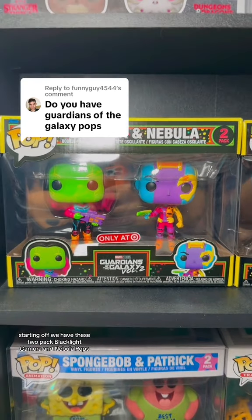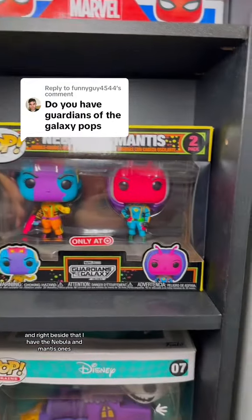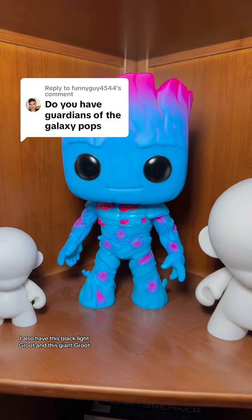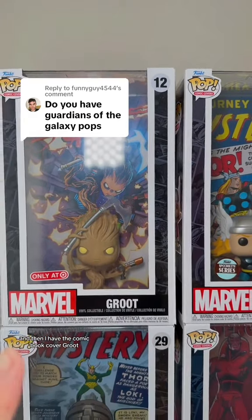Starting it off we have this two-pack Blacklight Gamora and Nebula pops, and right beside that I have the Nebula and Mantis ones. I also have this Blacklight Groot, this giant Groot, and then I have the comic book cover Groot.